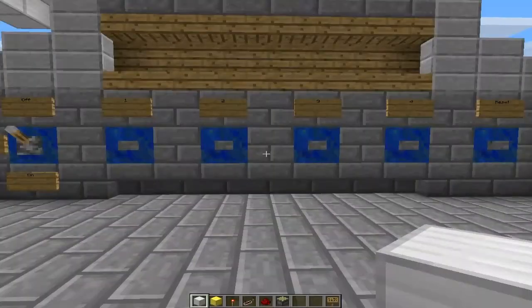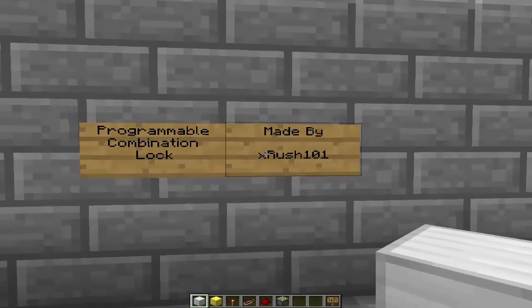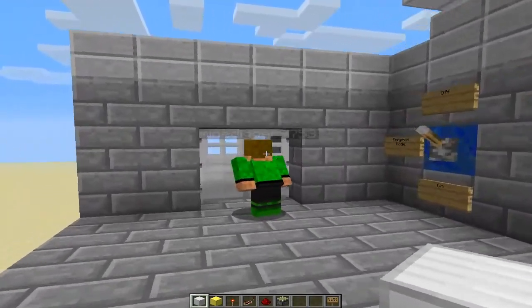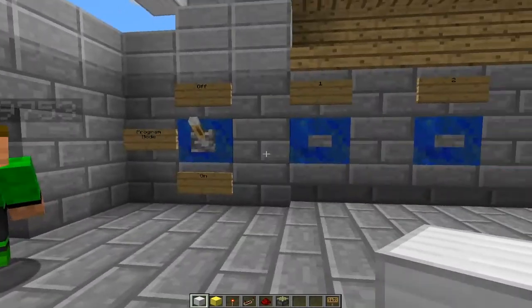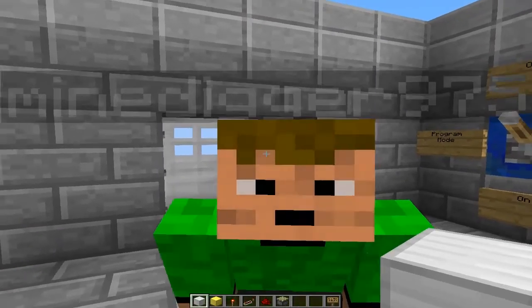Hello guys, Rush here with a new Minecraft Redstone video. Today I have for you another programmable combination lock. I know I made one of these in the past, but that used 2x3 memory and it was pretty big. This one uses 2x2 memory and it's also a lot faster, but unfortunately it is also pretty big. Programmable combination lock made by me, XRush101. And we have MineDigger here to help me showcase this, also known as the Golden Crafter. Check out his channel, link in the description.